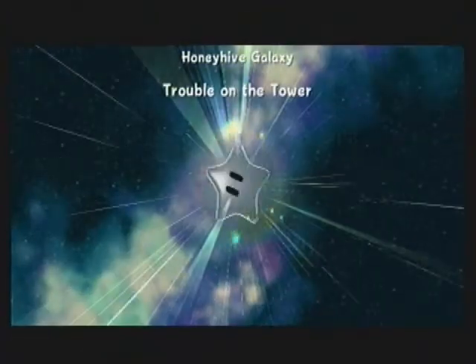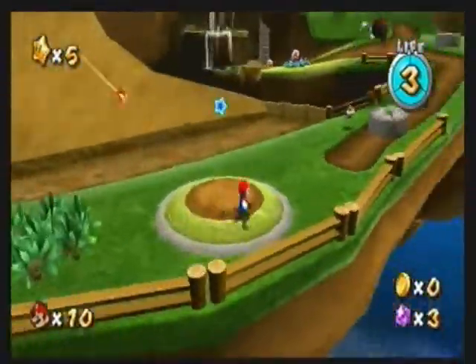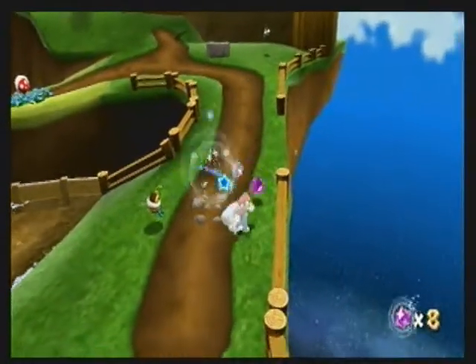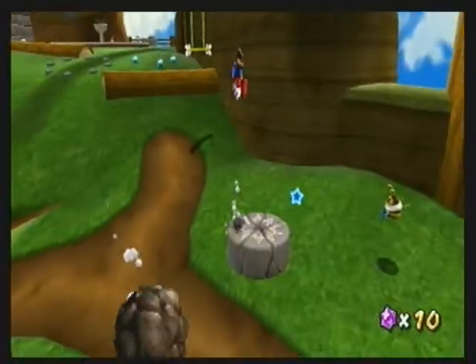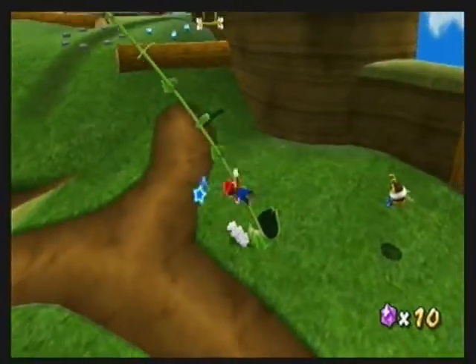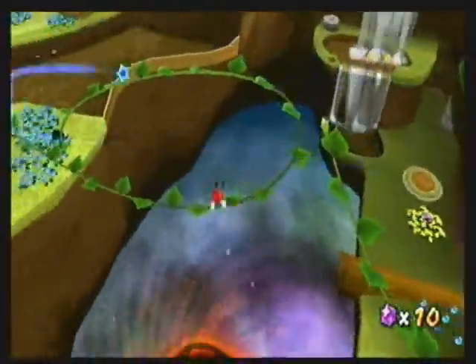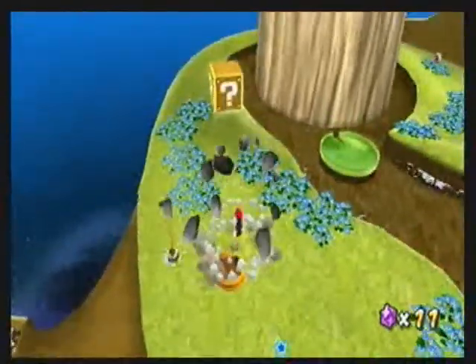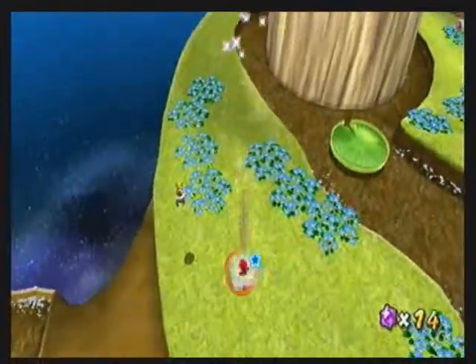So we get to Trouble on the Tower. One interesting thing is how — I accidentally skipped to that opening because I scrapped an earlier take of this — but basically, if you notice, it was kind of noticeable on Good Egg Galaxy, but it's much more noticeable here that they tend to change the levels a bit in between stars. And if you spin jump in the wrong place there, you're going to die.